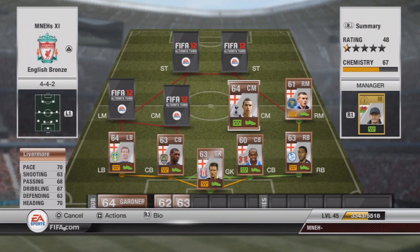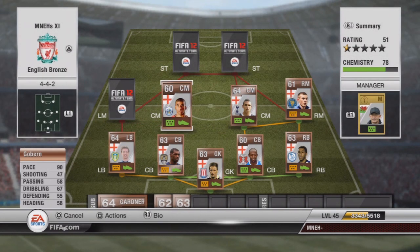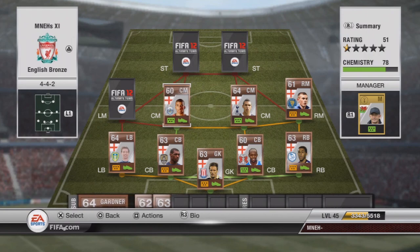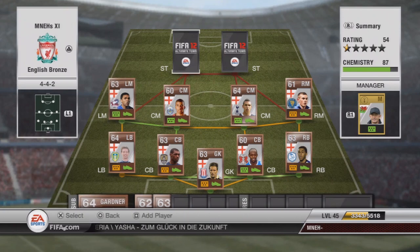Our first central midfielder is gonna be Livermore, plays for Tottenham, and he's probably one of the best bronze players I've ever played with. He's gonna cost about 2,500 coins, he controls the middle of the park — very very solid stats, got a good shot, fantastic pass and links up well. He acts as a CDM. His partner Goben has got 90 pace, goes forward a bit more — shame about shooting at only 47 — but Livermore when Goben goes forward just cuts inside and sits in front of the defense really well. Goben is gonna cost you 6,500 coins. Our left mid is Barking — 88 pace, left mid with the right foot so he can cut in and has got an okay finesse shot, gonna cost 1,500 coins.